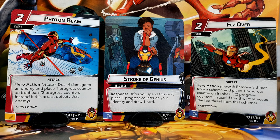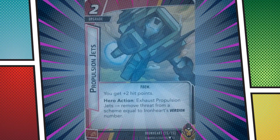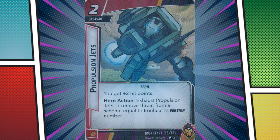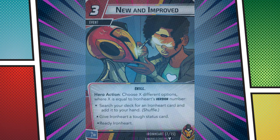At the same time, where someone like Doctor Strange is broken from turn 1, Ironheart has to struggle for it, and that makes her entertaining to play. You don't simply stroll into power, you earn it. In fact, Ironheart can't stand against many of the villains at all without help from her team. Some villains accelerate too quickly to spend 2 or 3 turns leveling to version 2, and several more to version 3. In solo play, she will struggle against even the easiest villains.